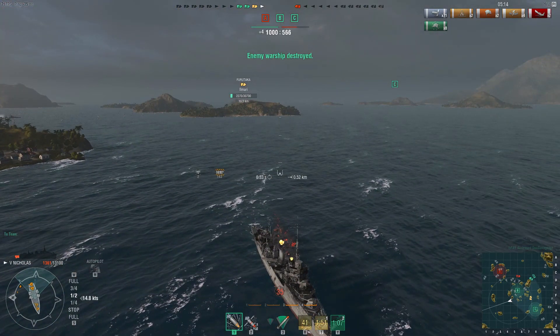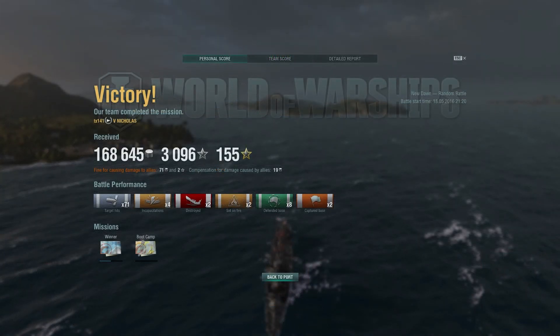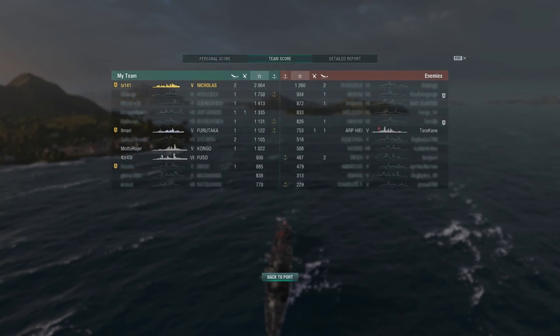It is time to take a look at the post-game stats. That was quite a pleasant reintroduction to the world of World of Warships — we were rewarded quite handsomely, picking up 168,645 credits and 3,096 experience. We also picked up a minor fine and a minor bit of compensation for the two collisions we caused to our friendly Bleacher Visca. In terms of our battle performance: 71 target hits, 4 incapacitations, 2 ship destructions, 2 fires, 8 base defense and 2 base captures. Despite being in the lowest tier of ships available in the match, we came first compared to the rest of our team, picking up 314 experience more than the 2nd place player.